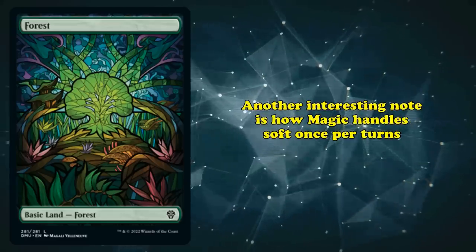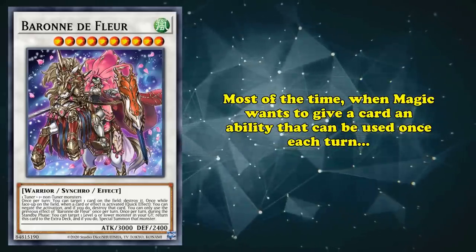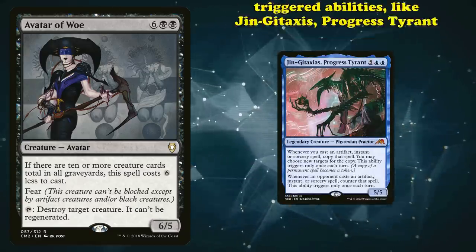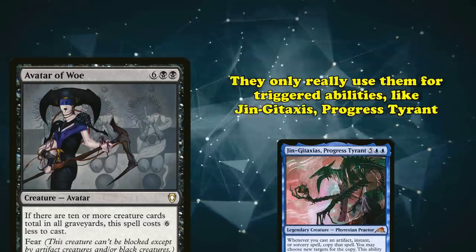Magic doesn't have anything like this, mostly because it doesn't need to. Magic's mana system does the same job as these hard once per turns, restricting lengthy combos. Another interesting note is how Magic handles soft once per turns, like Barone has. Most of the time, when Magic wants to give a card an ability it can use once a turn, they use the tap system instead. They only really use hard once per turns on triggered abilities.